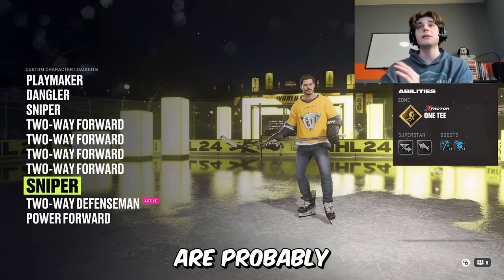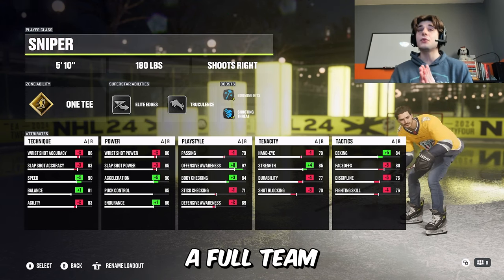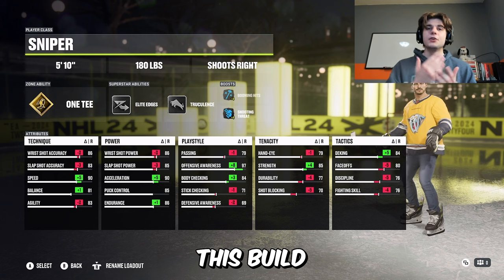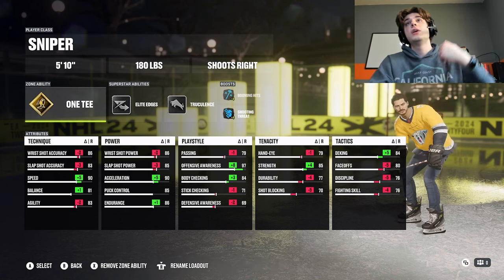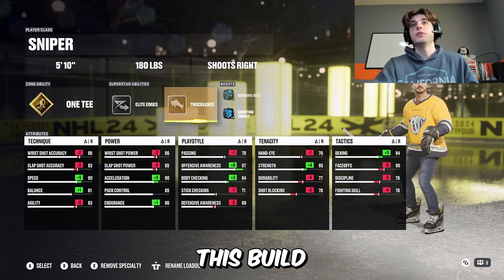Let me get into the last build and the reason why most of you are probably here: the Sniper with one-timer. If you have a full team and they can consistently get you pucks and you can aim your one-timers well, this build will get you a disgusting amount of goals. One-timers are so unbelievably gross in this mode. Paired with elite edges and truculence, this build is nasty.